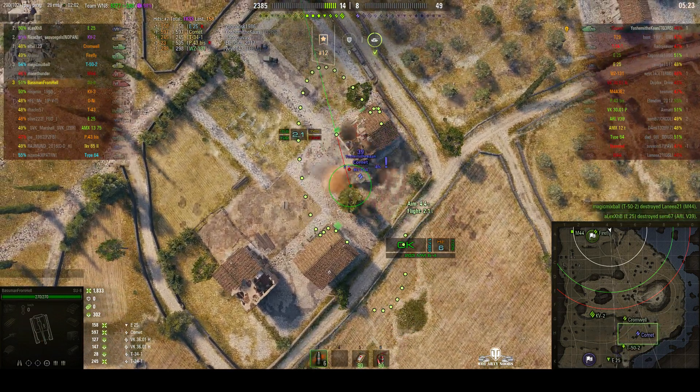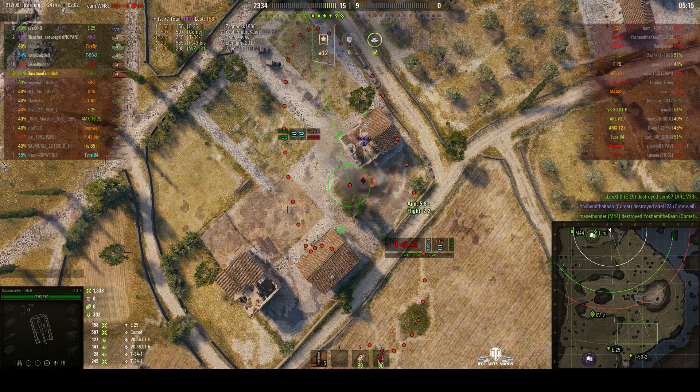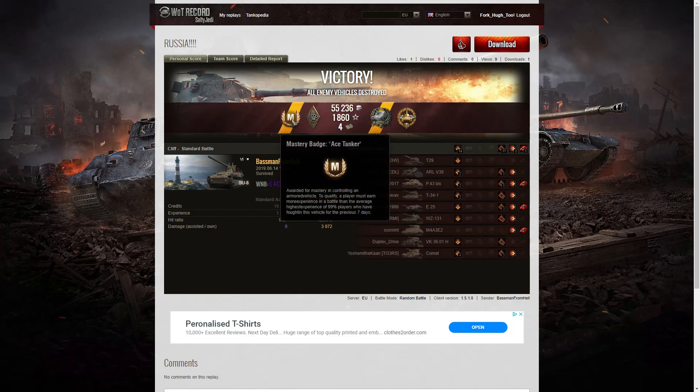There's the Comet hiding behind the building — the building's been pretty much splattered. Baseman's dialling in on that corner; if he can get the shot in. And the Comet goes down just before his shell arrives. Good game there for Baseman — he could have platooned with that T-52 for a Brothers in Arms. Here's the end of battle result — it's an Ace Tanker for Baseman from Hell in the SU-8.